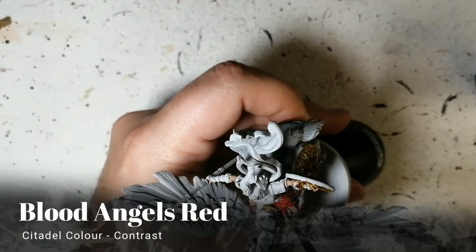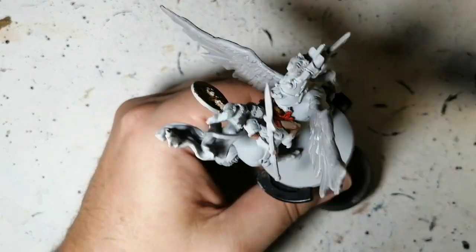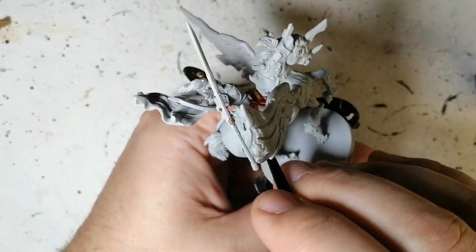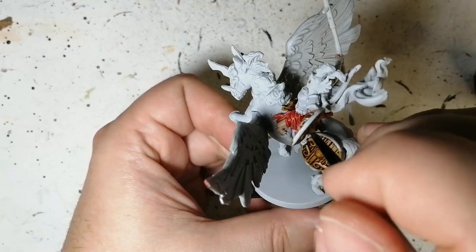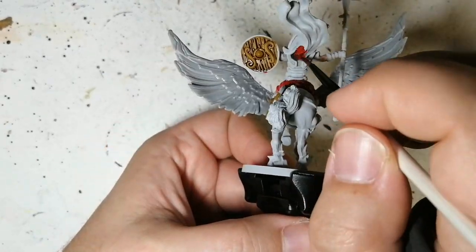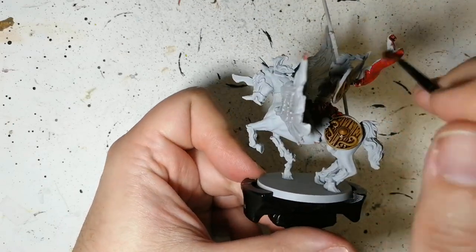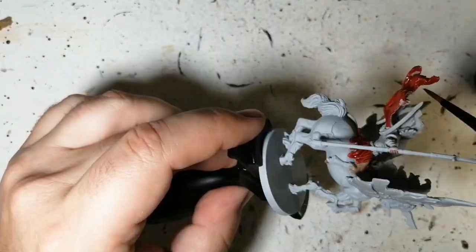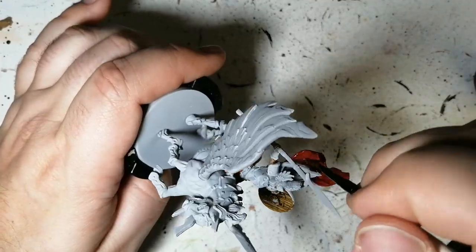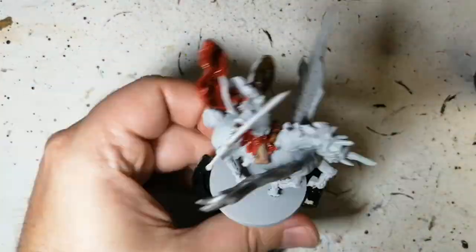Blood Angels Red now, to do her beautiful skirt that's almost like feathers coming down on her legs. This is a perfect color for this one on White Scar — it doesn't get too pink. With Gray Seer I found it got a little pink, and with Army Painter matte white it also got a little more pink than it should. So it does an amazing job here on this cape and skirt. This is one of the older contrast paints; I'll be using some newer ones later.